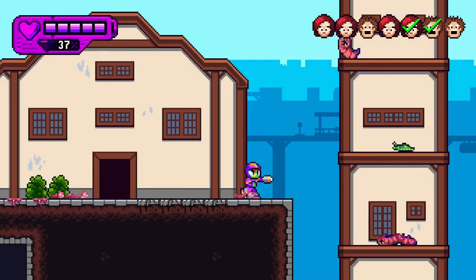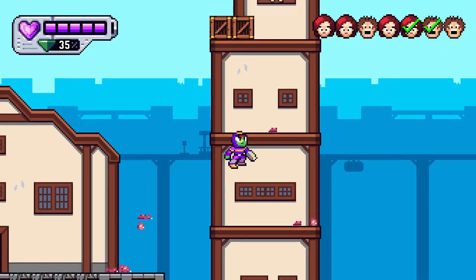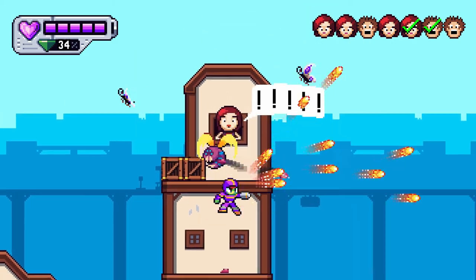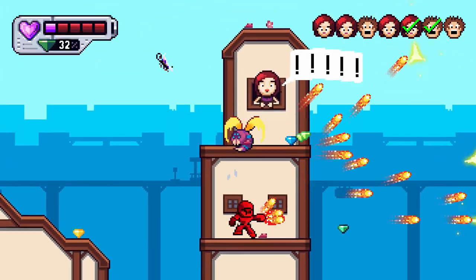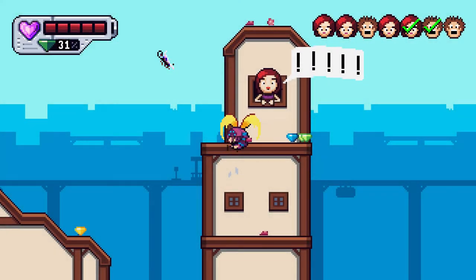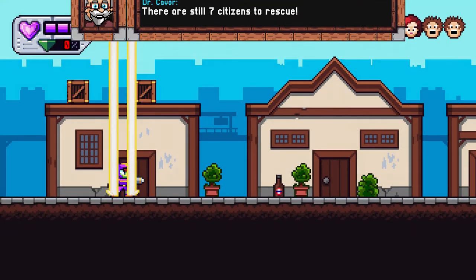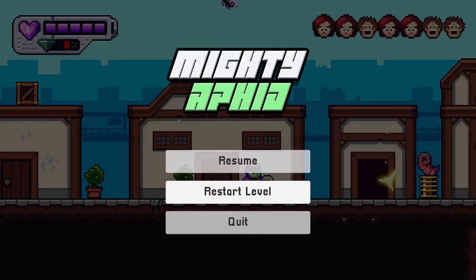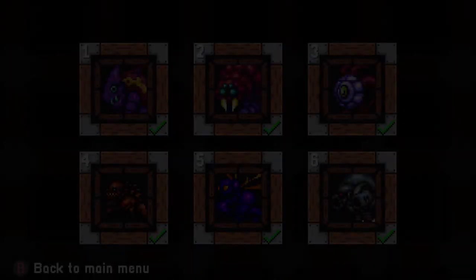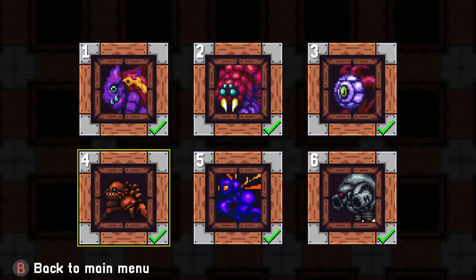Maybe a little longer, maybe a little shorter — it just depends on how quickly you find all the enemies in the stage and complete the bosses without falling off the maps. It can be pretty easy to fall off the map, and if you do, you'll have to restart and resave all the civilians. The game is six stages with six bosses to complete, and that's really the gist of it.